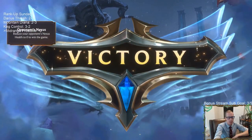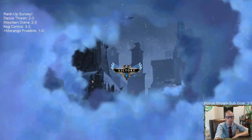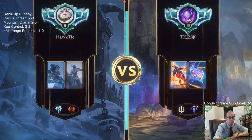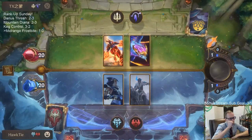The problem with attacking with the 9-2 was they could just block with a barrier card. But yeah, those are cards you've got to be worried about.